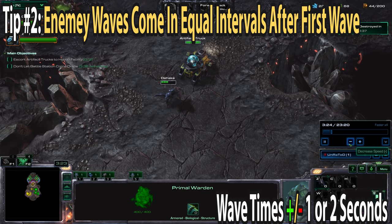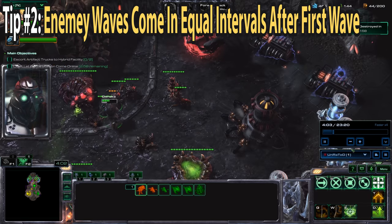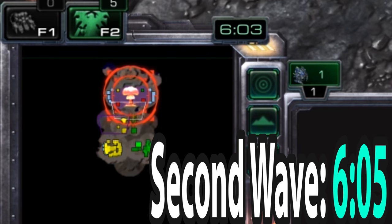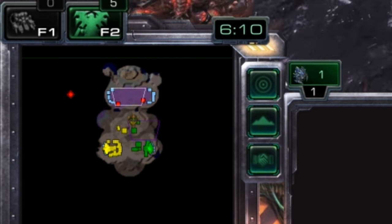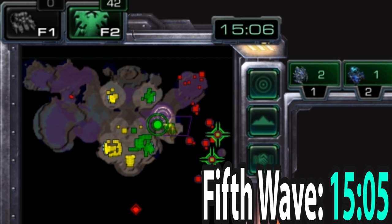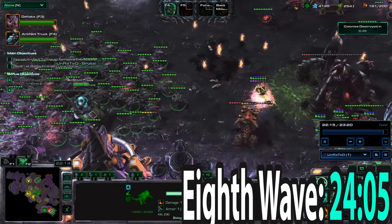Tip number two is that enemy waves constantly come to attack your base throughout this mission. They start coming at 4:05 in-game time, then the second wave comes at 6:05, and after that they come at 3-minute intervals — so at 9:05, 12:05, 15:05, 18:05, 21:05, 24:05, and so on.